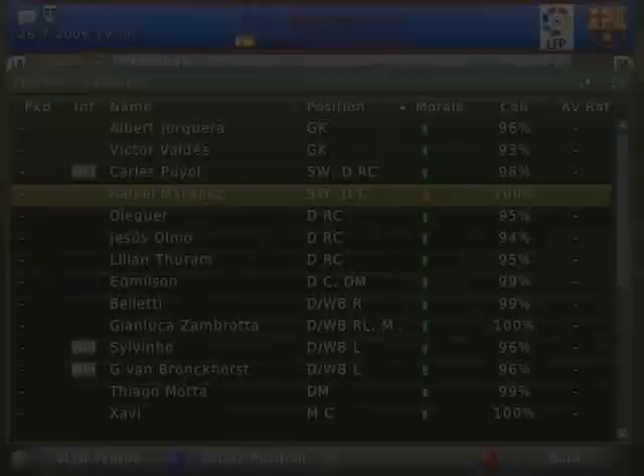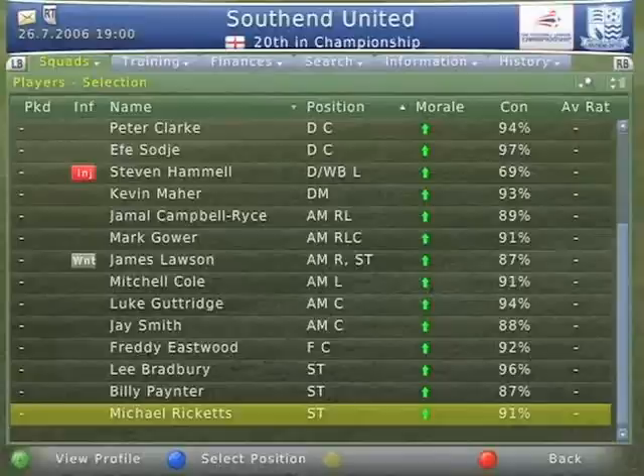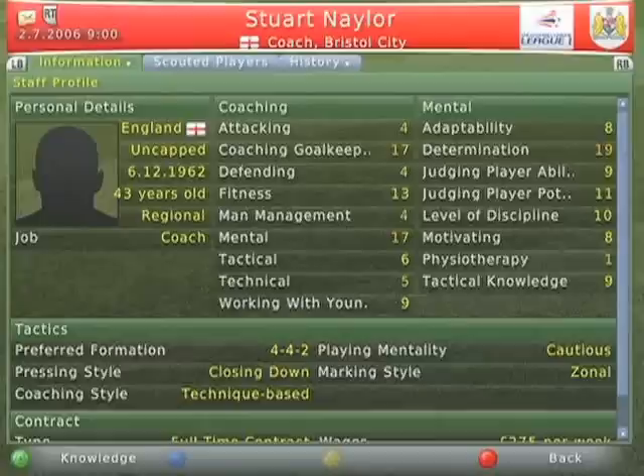If you have taken over the club you support, you should have a rough idea of where your squad needs strengthening. If you've taken a club which you don't know much about, or even anything about, the best way to assess your players is through the staff you have around you. Your staff can help you by providing player reports, team reports and many other things, and this is all accessible from the coach's profile page.